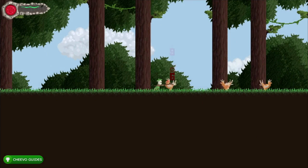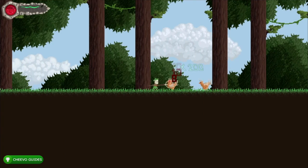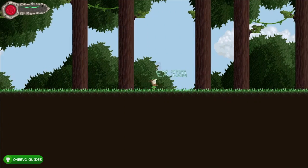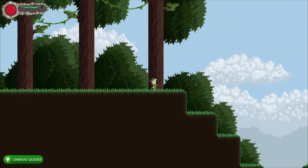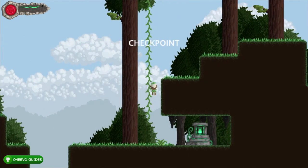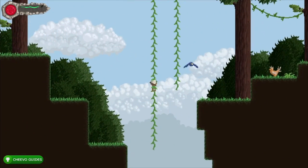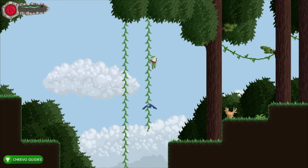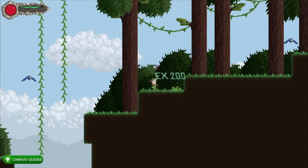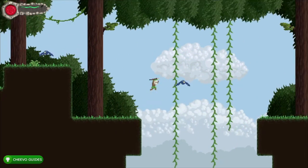The chickens will pretty much always attack you when you're trying to attack them, but they don't do too much damage and most of the time when you kill a chicken it drops some health for you to pick up. Your health bar is the red circle on the upper left-hand side of the screen. The green bar might be a stamina bar if you can sprint, but I never ran when playing. In about a minute or a minute and a half we're going to reach a part where we mount a chicken — we'll get an achievement for 100 gamerscore for doing that.